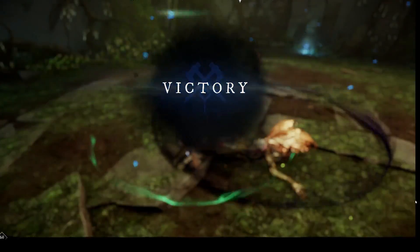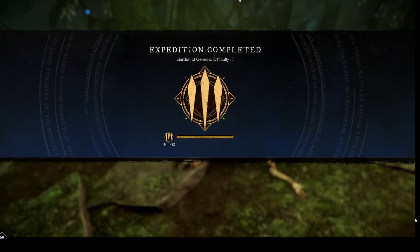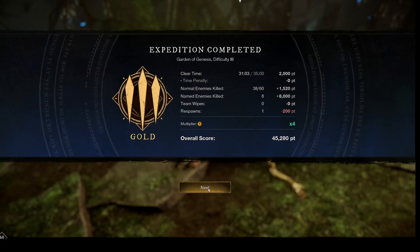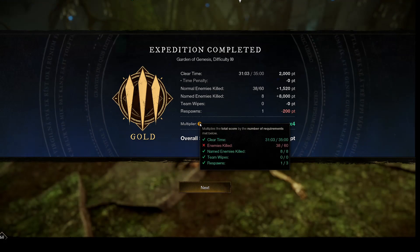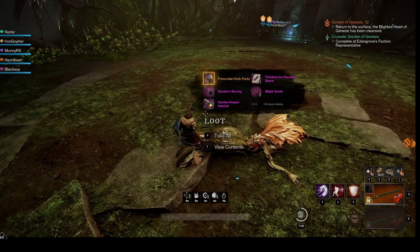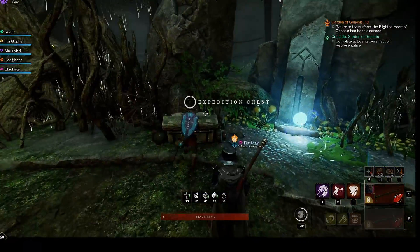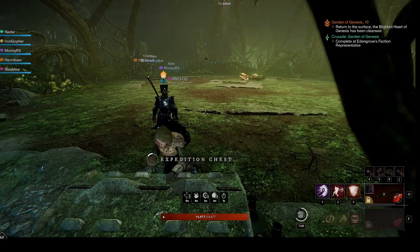You need a score of 40,000 or higher to gold a mutator run. With this strategy we managed that with some room to spare. The strategy does forgo the normal enemies-killed multiplier in order to save time, so it is required that you make the run in under 35 minutes, kill the 8 named elites shown, and have fewer than 3 respawn deaths — hence the importance of going back to the respawn crystals if you have been downed during a fight. Finally, no wipes, which satisfying the respawn death requirement ensures. Remember to go back and collect any chests you've skipped. If you have the Hive Destruction Faction quest, you can go finish off the skipped hives or progress the quest on subsequent runs. I hope you have found some of this information useful and that it aids you in successful Garden of Genesis runs.